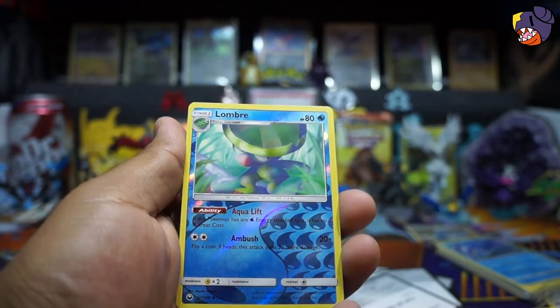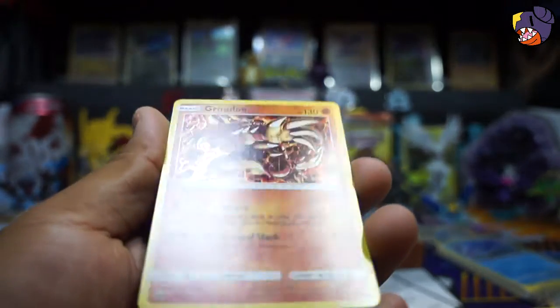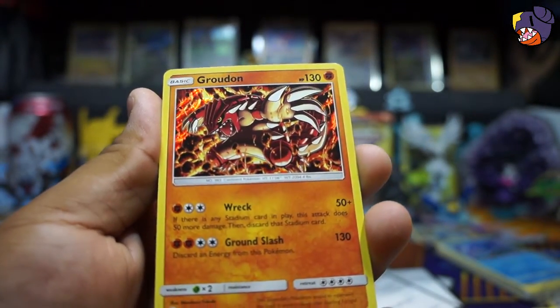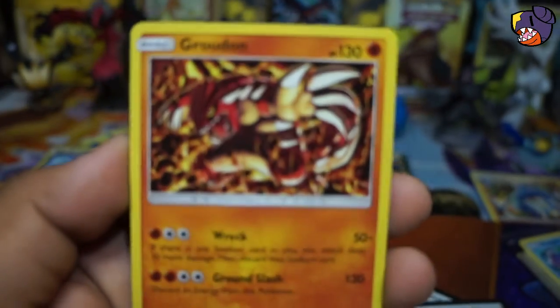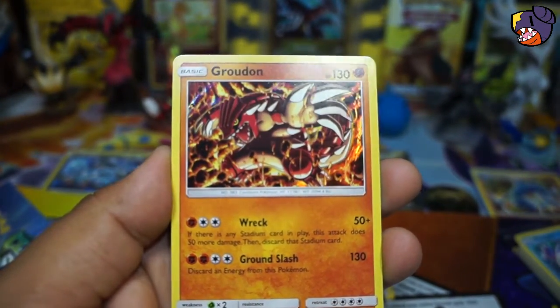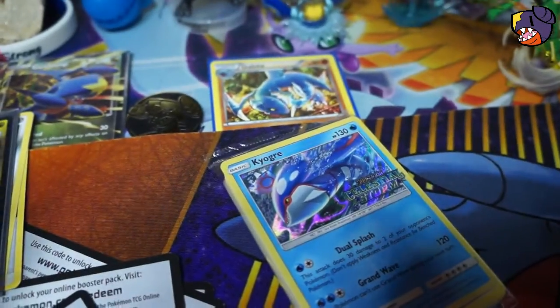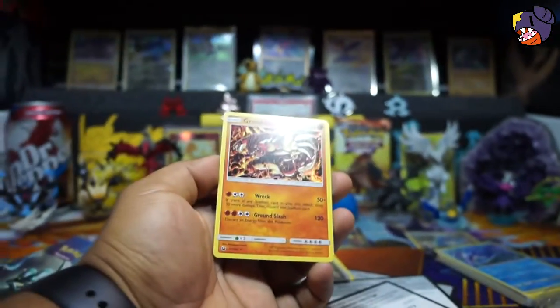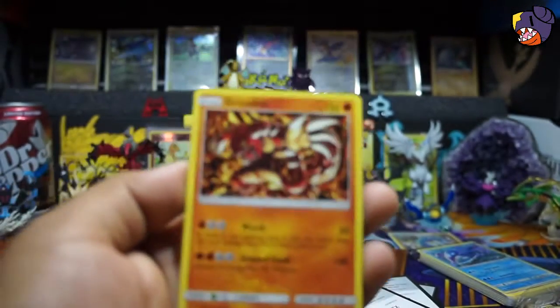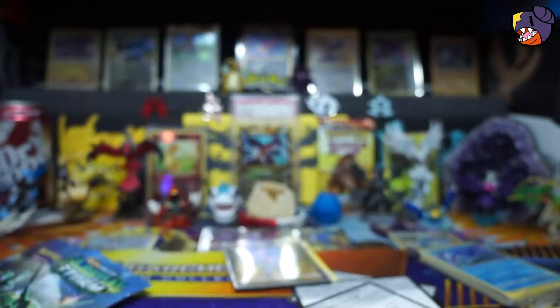Alright, we got a Lombre and — oh, it's a holo! I thought it was just a regular card but that's a holo. You can kinda see it — that is a really cool holo Groudon! Now we can pair it up with the Kyogre promo. That is very nice. So we got two hits essentially — no full art, no GX, but still a really cool holo Groudon.